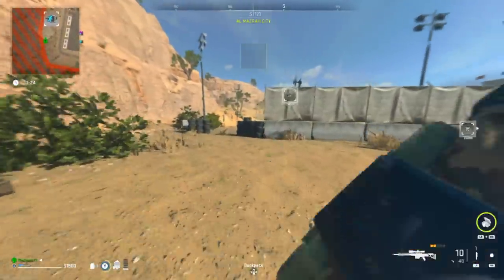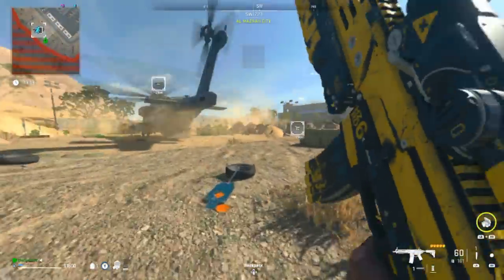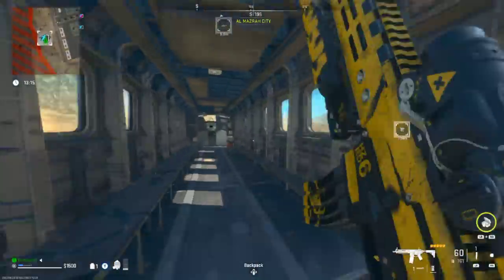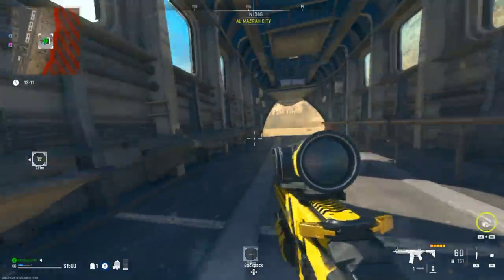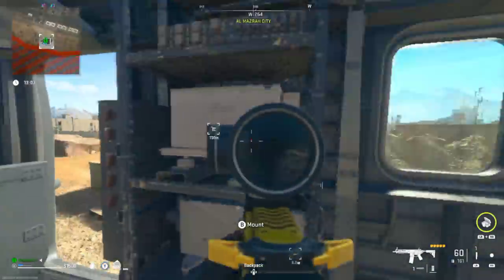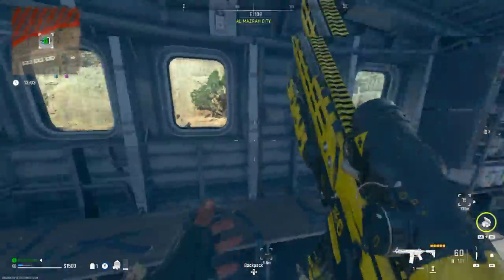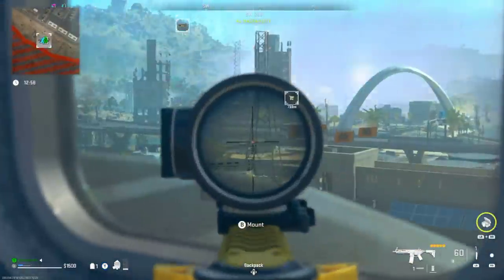Make your way over to the exfil chopper and make sure you're watching these corners. You're not going to want to sprint right across this field — make sure you're watching every angle. Now that you're in this exfil chopper, do not just lay down. When you have this M13B, you want to be looking out all the windows because you can see enemy players rushing up to you and kill them before they see you.